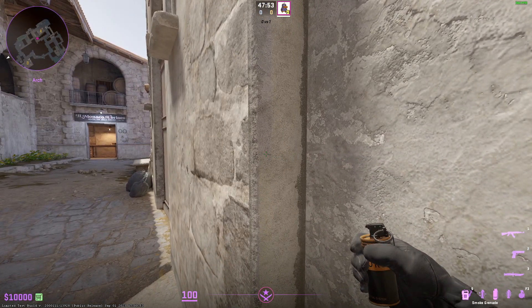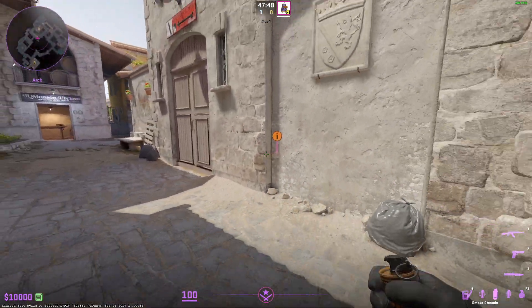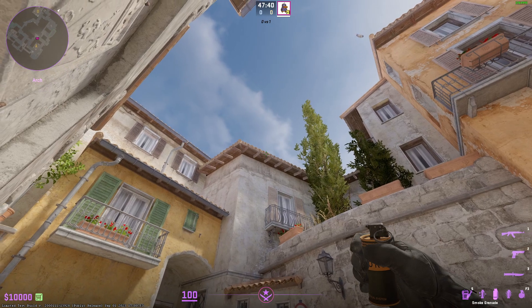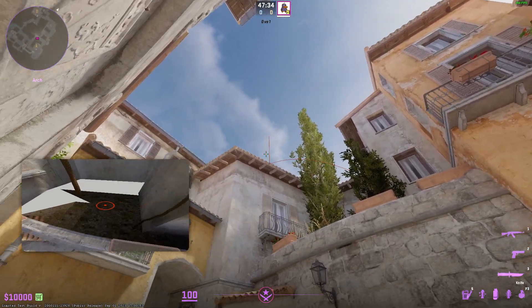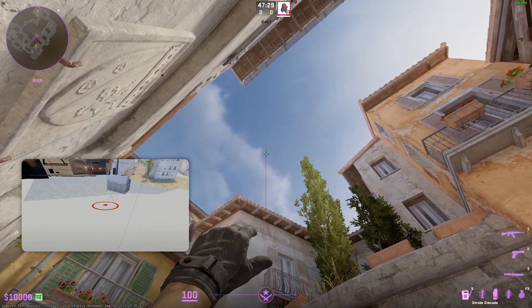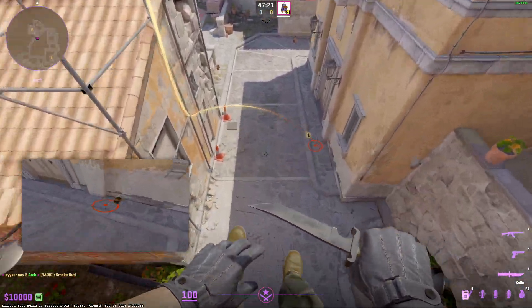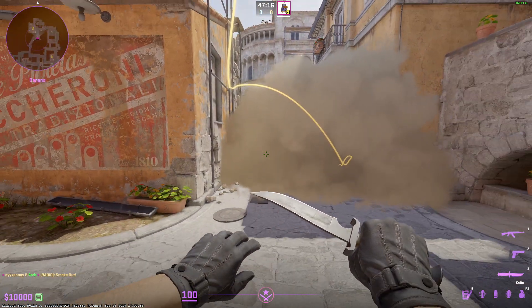This one is inconsistent for me but maybe someone can figure out what I'm doing wrong. Come into this corner in arches, aim in between this and this wooden beam right there, then up until you're at the height of the tree to the right. In between those two beams, aim up until you hit the top of the tree and then jump throw. In an ideal world it's gonna land relatively nicely and be centered — that one actually worked out okay.